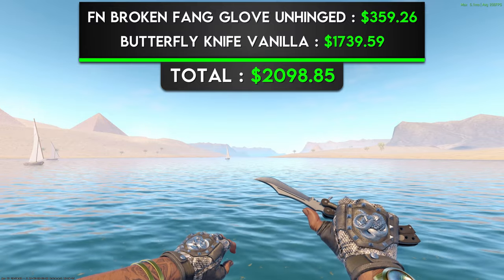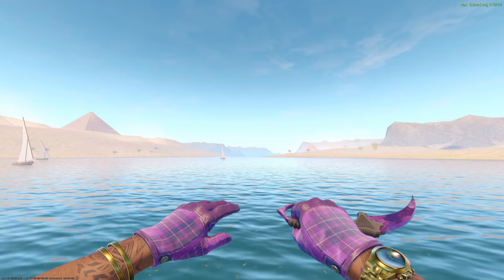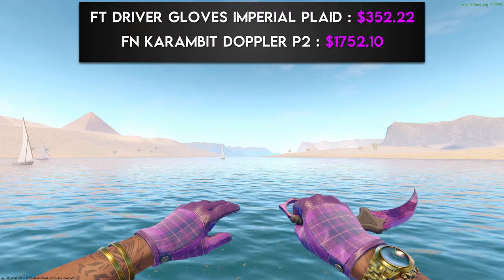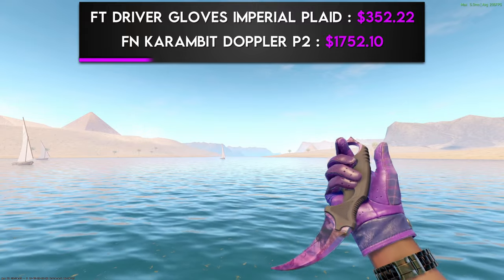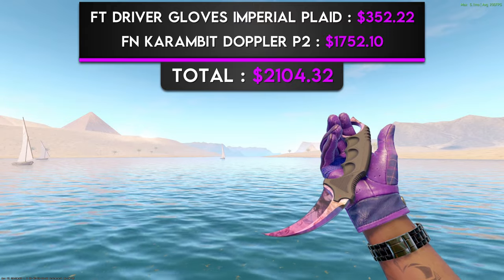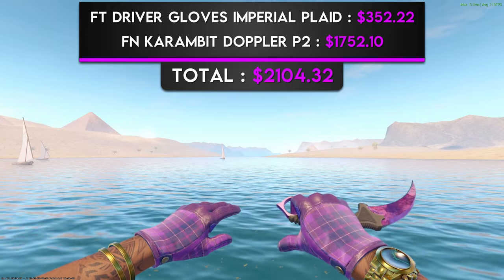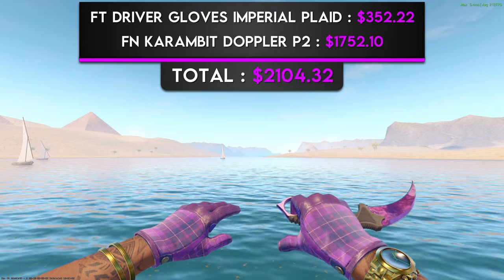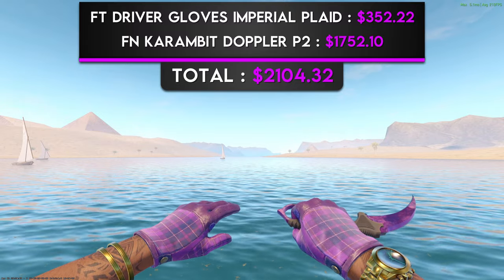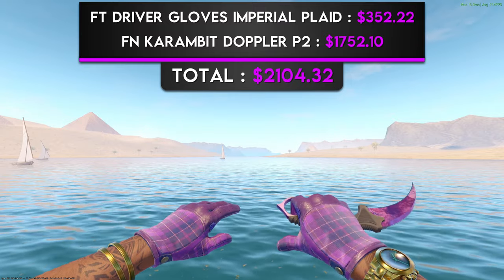What better way to end this video off than with my favorite glove knife combo in the entire game? We have a pair of Field-Tested Driver Gloves Imperial Plaid with a Factory New Karambit Doppler Phase 2. Everything about this combo is amazing — we have arguably the best knife in the game, with one of the best finishes in the game, paired with my personal favorite gloves in the game. The pinkish-purple finish on the blade of the knife matches almost perfectly with the knuckles of the gloves, giving us a beautiful bright purple combination. This combo is a statement — if you're rocking this in the game, you're sure to get a ton of compliments.